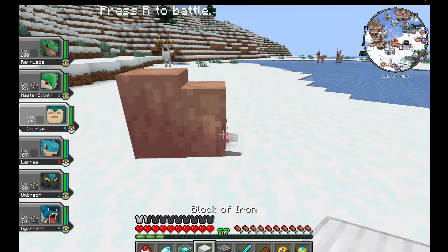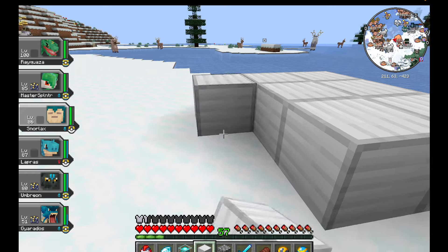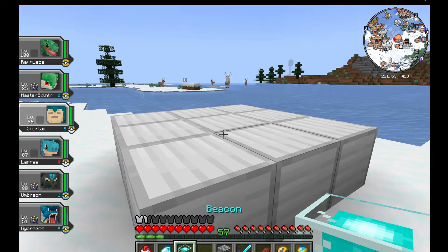Once you're here, all you need to do is build a simple three by three beacon with these nine blocks of iron. Place them like this and then put a beacon on top.